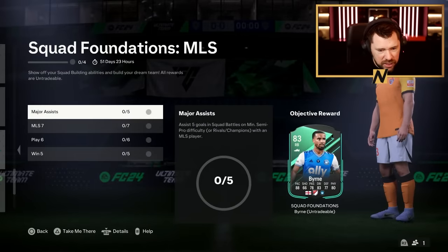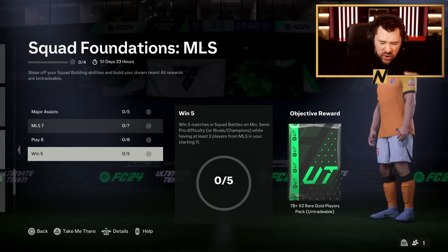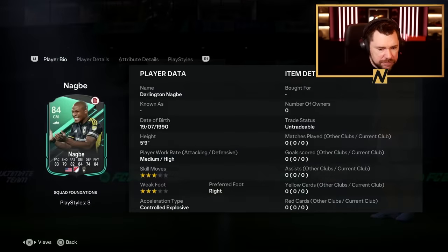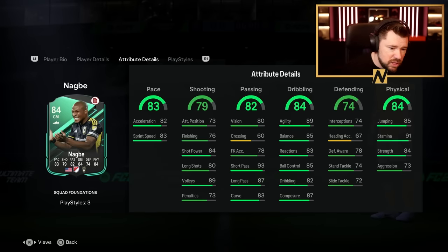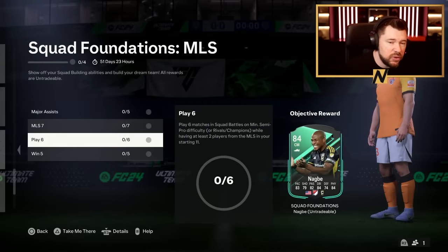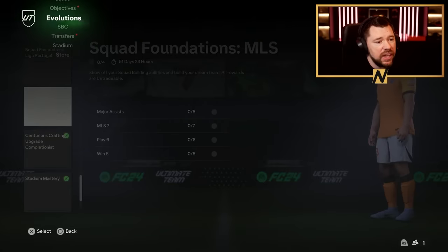You only need to get 5 assists with an MLS player for a premium goal pack and a 78 by 2. And then Darlington Nagbe — also 3-star, 3-star. EA, please. Medium-high work rates. Nagbe is pretty cool, to be fair. Good pace, real tidy passing, real tidy dribbling, really good physicals, and good defending. He's got press proven and relentless as well, which is good with the technical play style. This is a good card. It is a good card. It's just only 3-star, 3-star — they're all a bit disappointing. I can't lie. 3-star, 3-star on all of them is a bit disappointing. However, they are there if you want them.